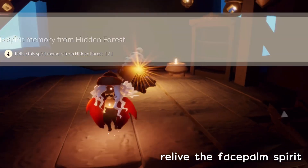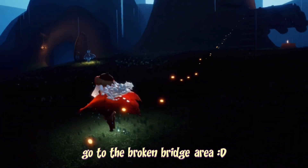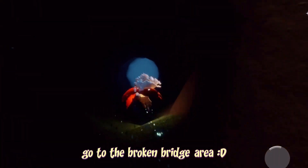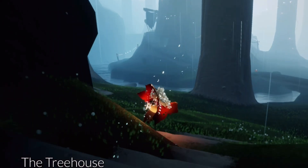With that spirit done, our next stop is the broken bridge area, which is the final area just before the temple. However, I'm going to take the shortcut through the treehouse here. If you don't have the shortcut, just go straight until you reach the broken bridge. But if you do have the shortcut, this is how we get there.